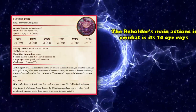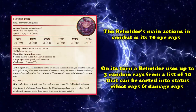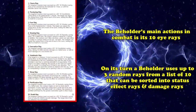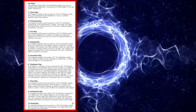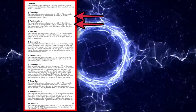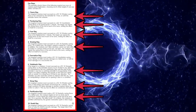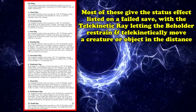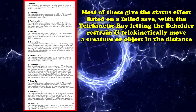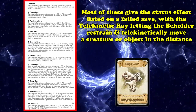The Beholder's main form of action in combat is its 10 eye rays. On its turn, it uses up to 3 random rays from a list of 10. These sort into status effect rays and damage rays. Status effect rays include the charming ray, paralyzing ray, fear ray, slowing ray, sleep ray, petrification ray, and the telekinetic ray — most applying the stated status effect on a failed save, while the telekinetic ray lets it restrain and telekinetically move a creature or manipulate objects at a distance.